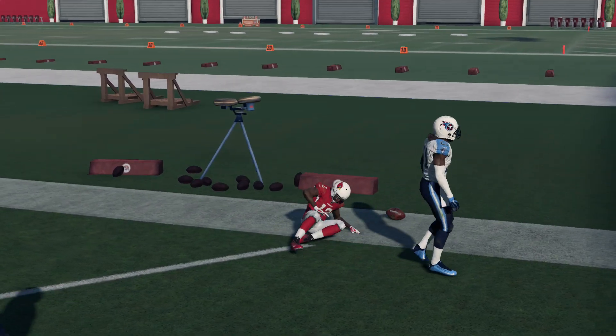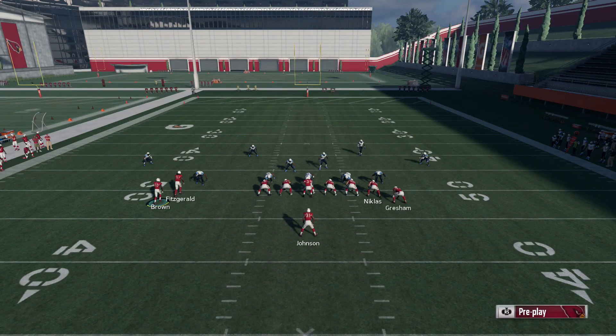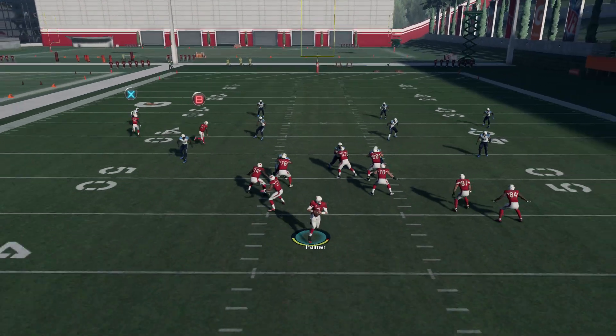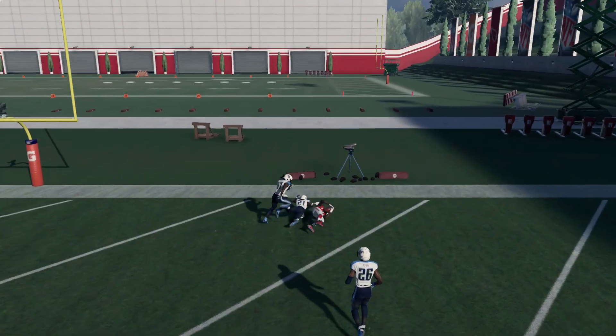You can put your tight ends on routes like drags, slants, deep ins, deep outs, option routes, or swings — it really doesn't matter, just don't send them too deep. You'll want somebody pretty fast as your X or square receiver — 90 or above speed generally does the trick. We're just waiting for him to get past that defender and bombing it deep.